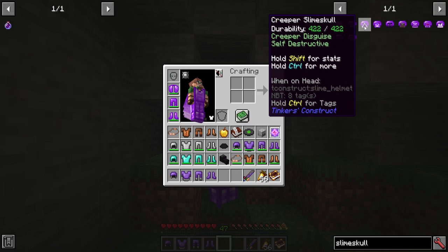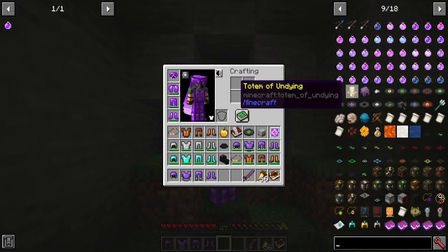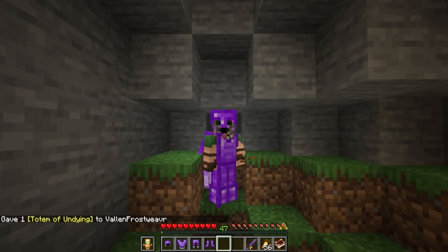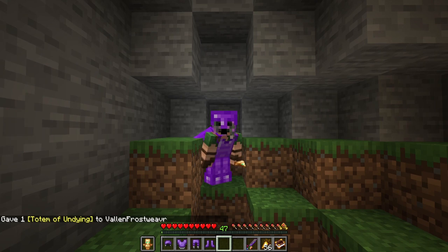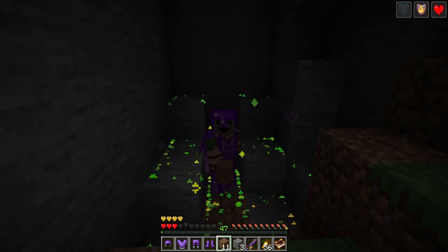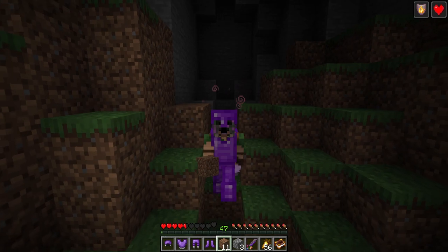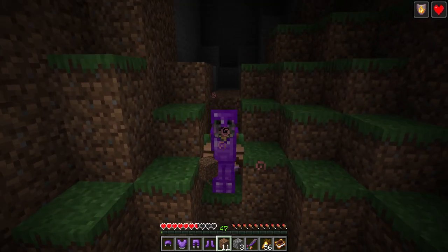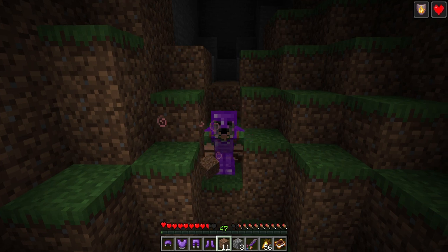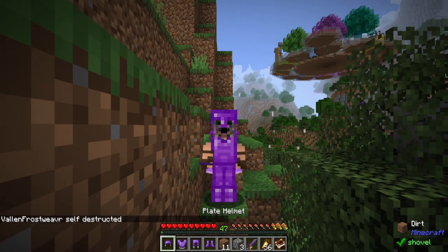This next one is the creeper slime skull. Why you would want this, I really don't know — but I'm going to show you. By having a Totem of Undying in my hand I'll be sure to survive the experience. That's right, I blew up the place. That's pretty much what you have the ability to do: self-destruct. The area nearby just kind of gets blown apart. And if you do this without the Totem of Undying — yeah, you die.